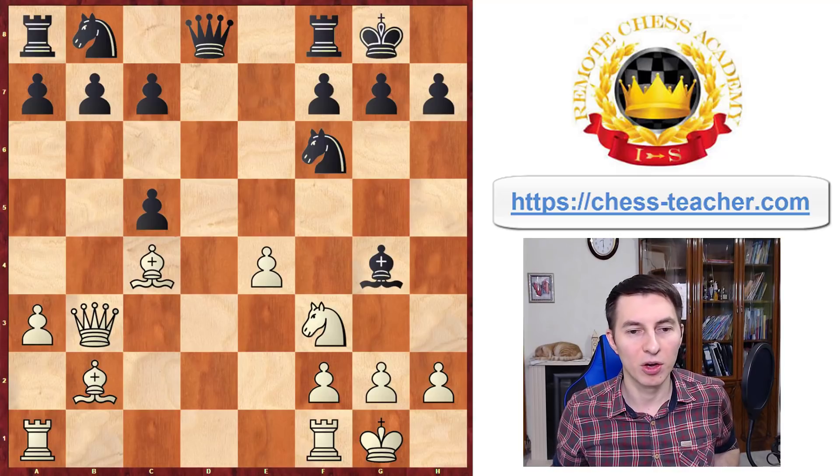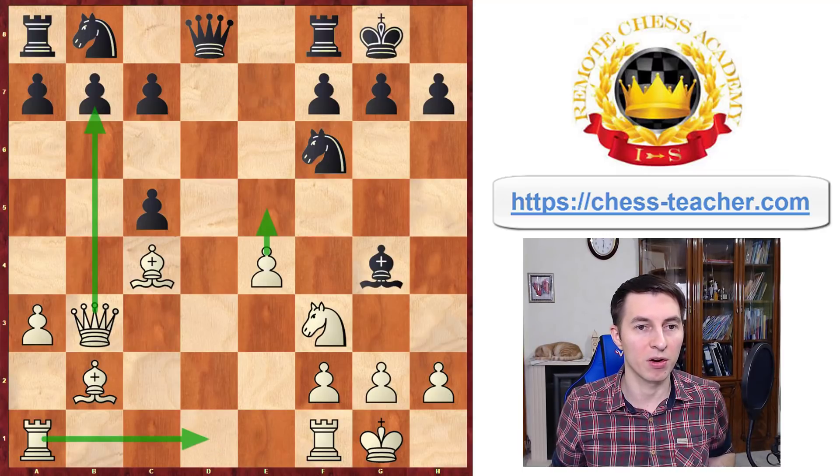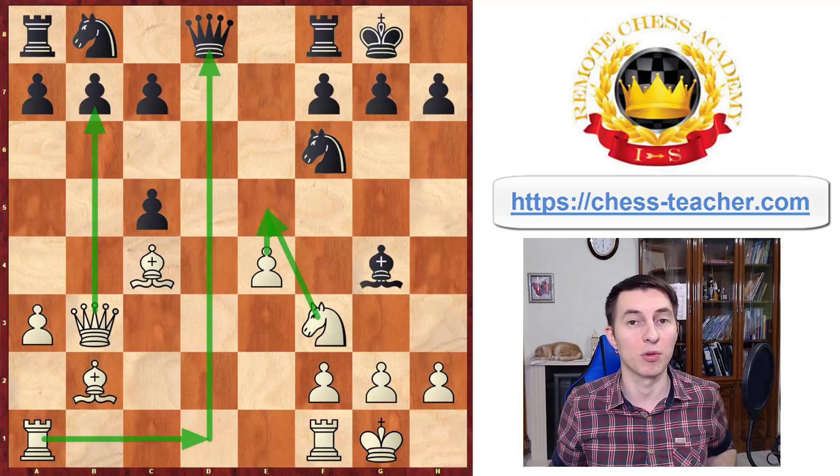Now you can trade bishops, doubling black's pawns. After that, if you play queen b3, even though black has extra material — a couple of extra pawns — you've got pretty good compensation. You have a lot of threats: the queen is hitting the pawn on b7, your pawn on e4 is ready to go forward and attack the knight, one of your rooks can attack black's queen on d8, and your knight from f3 can go to e5 and add fuel to the fire. All in all, you have a very active position and it's certainly not easy for black to handle.